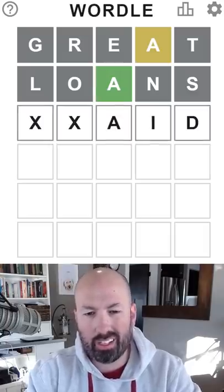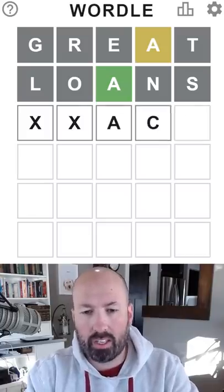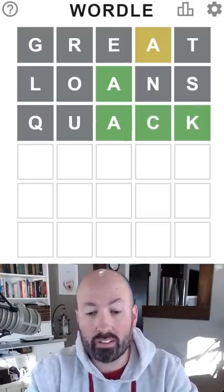Something, something, A, I, D. I could do 'plaid', but we'd be reusing the L, which wouldn't be good. Or maybe something A, C, K. Quack? Let's try 'quack'. I know Q isn't great to use, but... okay, so it is A, C, K.